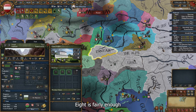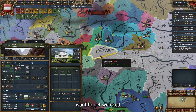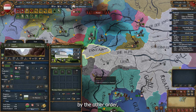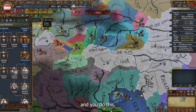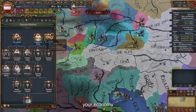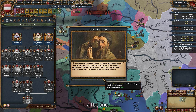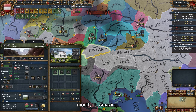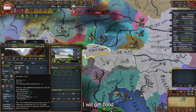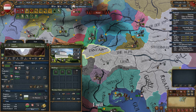I'm going to choose 'Encourage Developments' and increase development as much as I can — eight is fairly enough without getting wrecked by other modifiers. If you do this, you will complete a mission called 'Tyrol Silver' that boosts your economy even more. Select it and you will get a flat +1 local goods produced modifier — amazing. With these modifiers I'll get flat aids production money.